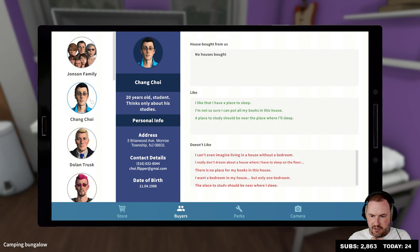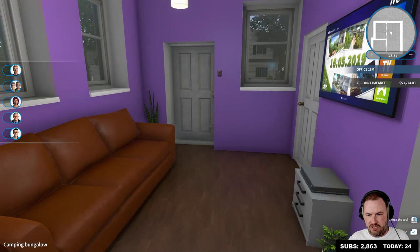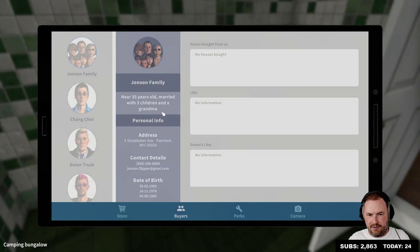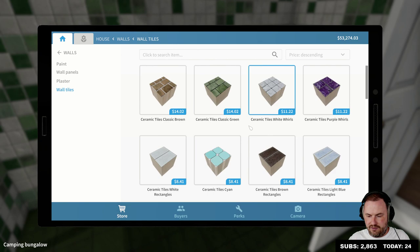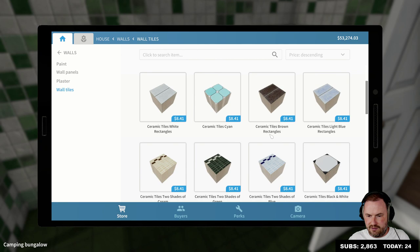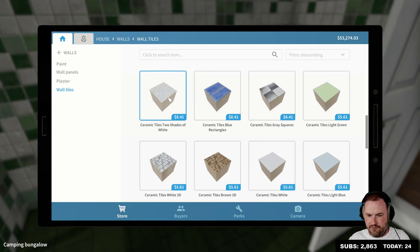I can't imagine living in a house without a bedroom. Okay, I think Chang Choi — everything that we need for Chang Choi is good. All right, we have to sort out this bathroom now. So we have to redecorate it first. What are we gonna go for in here? Wall tiles — ceramic tiles classic green, ceramic tiles light blue rectangles. I'm gonna go for these ones this time, get two stacks of these.